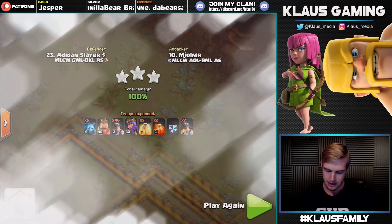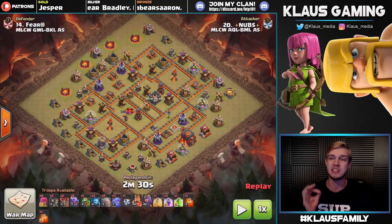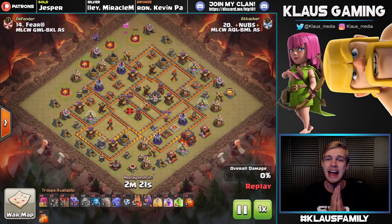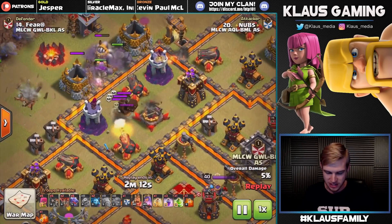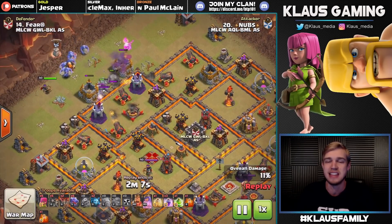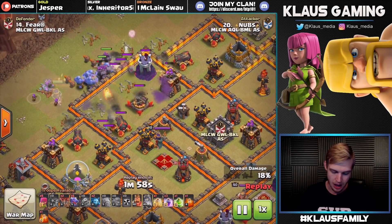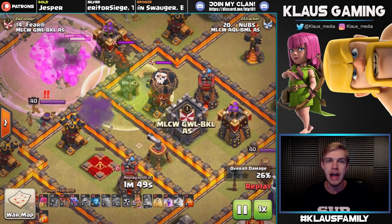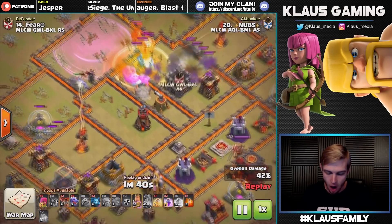The last attack is extremely impressive: number 20 Nubs reaching up to number 14 - six ranks up - TH10v10 three-star using bowlers, golems, but mainly dragons. Dragons are definitely a good three-star strategy depending on the base design. This base has all the air defenses on one side, straight through one compartment, and so Nubs decides to hit Fear's base by throwing down a ground-targeted kill squad to take out as many air defenses as possible. Wall breakers go in, bowlers are perfectly funneled. The clan castle has another lava hound and balloon - no big deal, poison the balloon, don't pop the hound, and you're good.